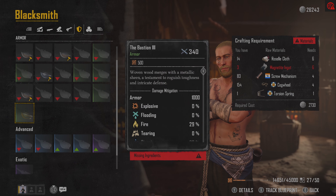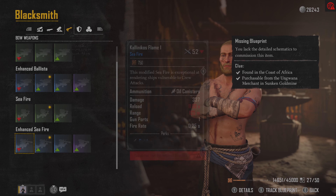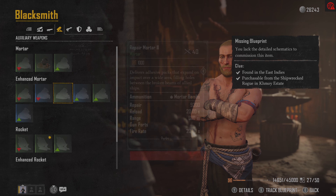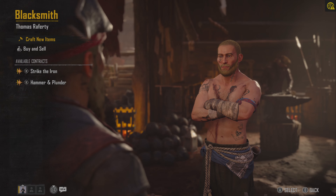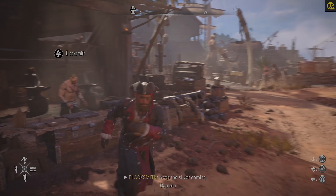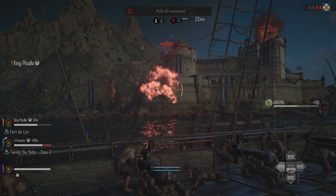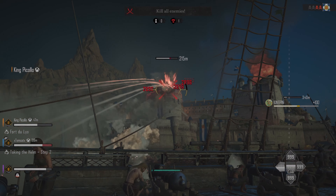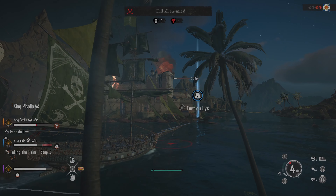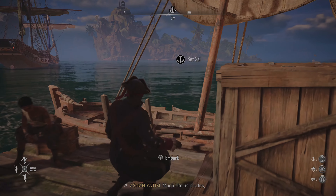Infamy is key in Skull and Bones in order to access better gear, ships and loot. The game, being live service, will tease you with the high level blueprints and builds from the get go, but you won't be able to equip or purchase anything unless you have a high enough level of infamy. With rankings from Outcast — which is where you start — all the way to Pirate Kingpin, infamy can be earned in various amounts just from sailing your ship around the Indian Ocean, sinking other vessels, completing raids on ports, forts and lumberyards, and of course completing quests from various NPCs.